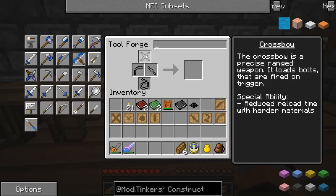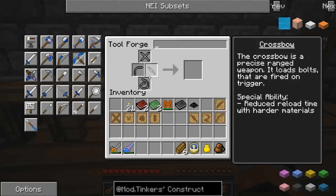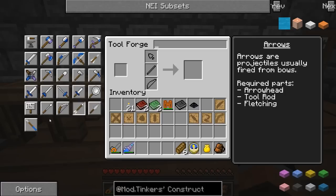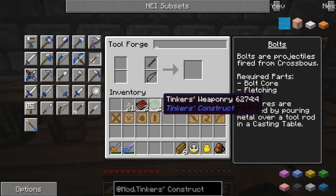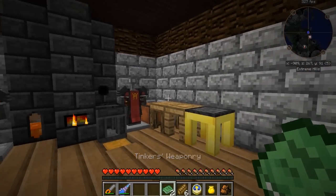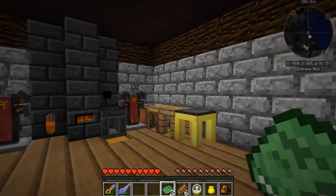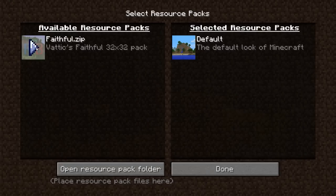It might actually say in Tinker's Weaponry how to get the bolt core - I believe it actually did. I'm going to go ahead and swap over real quick to my Faithful 32 texture pack again and I'll see you guys back in just a minute.